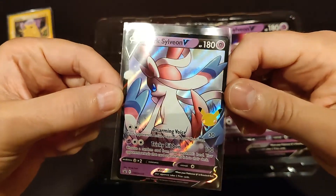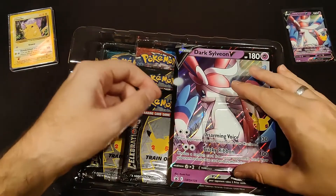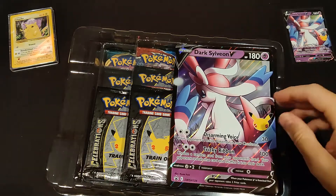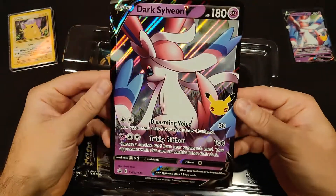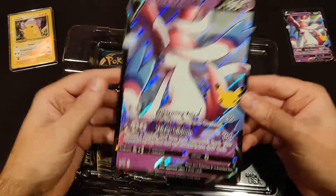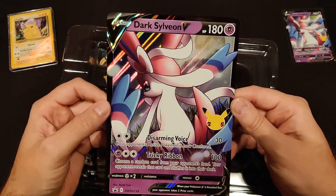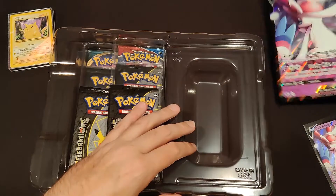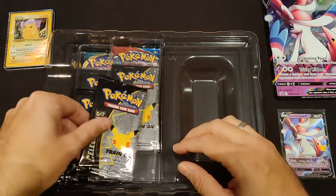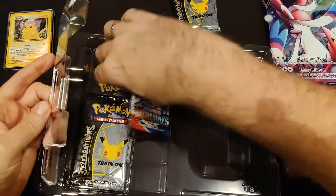Look at that — yeah, that's a cool card. This is the super-sized version of that same card. Can you imagine playing the game with cards like this? That would definitely be funny. I'm going to put that here, and then put the small one there. And then we have one Celebrations pack. Even more plastic, because who needs the environment, apparently. Battle Styles.